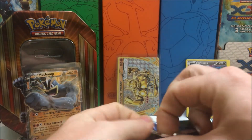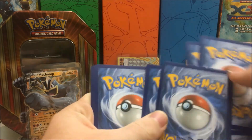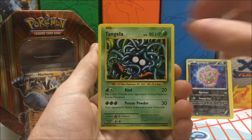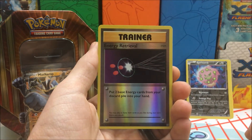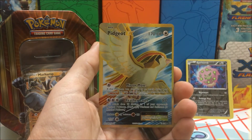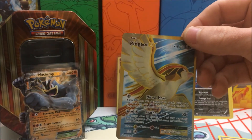Final pack — can we get some last pack magic? I'd like to end it off with at least a Holo or better. We have a Tangela, Ponyta, Doduo, Staryu, Seal, Revive, Haunter, Broxgrit, a Reverse Holo Energy Retrieval, and the final rare of this opening is a Pidgeot EX — and it is really off-center. This thing is really off-center to the right, but it is a full art, so I will take it.